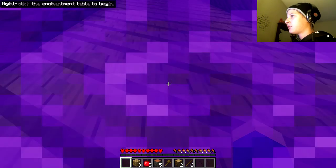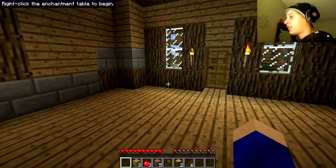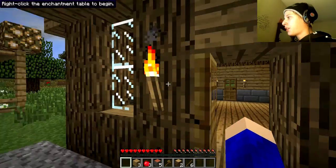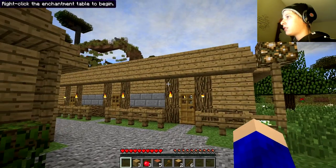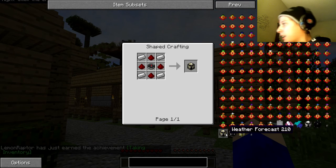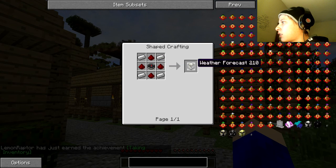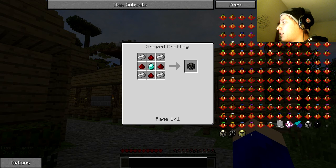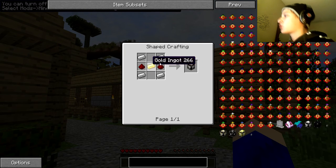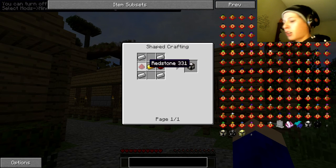All right, here we are — home sweet village. As you can tell, the mod — oh my god — we need to get tornado sirens like ASAP. We need redstone for a weather forecast and a diamond. We need a tornado sensor, which requires gold, iron, and redstone, which I think I can get really quick.